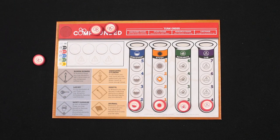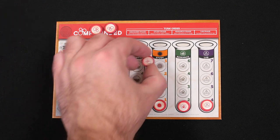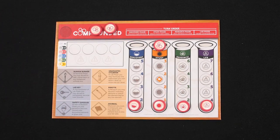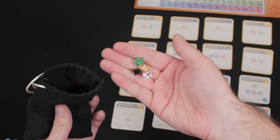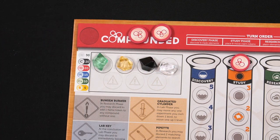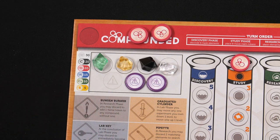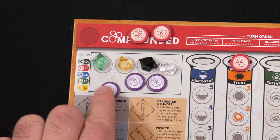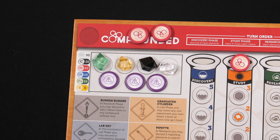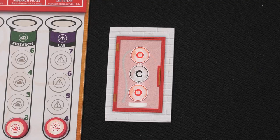Each scientist takes two claim tokens and sets them on their claim reserve — the space on the top left of the workbench — then places one remaining claim token at the top of the study experiment, the active claim area. Scientists each draw four random elements from the element bag and place them in the element storage area on their workbench, denoted by the four gray circles. Next, take three storage markers — the round punch board circles — and place them underneath the four storage spaces on the workbench.